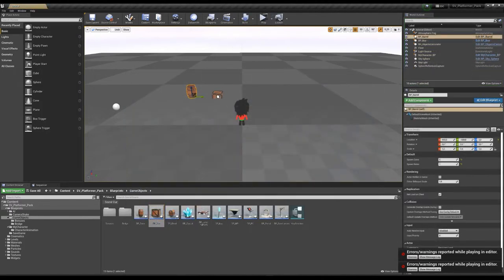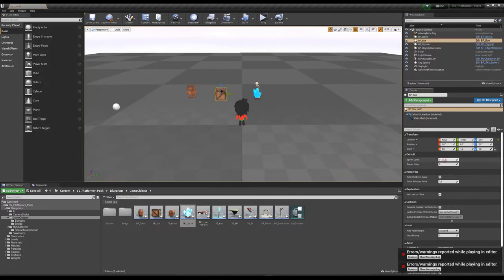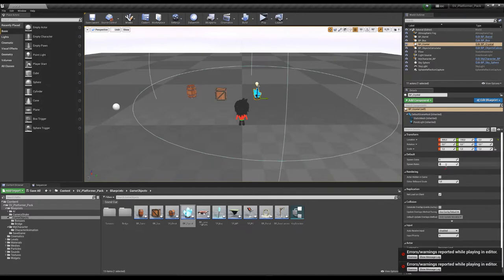The same situation applies for the box and for the crystal. Inside the box I want to receive only three coins; inside the crystal I want to receive five knots and one coin only.